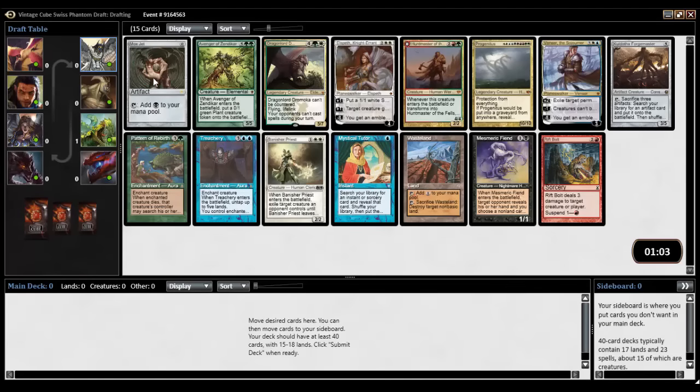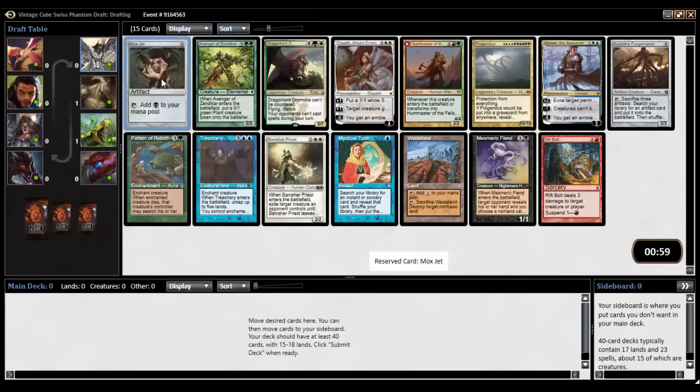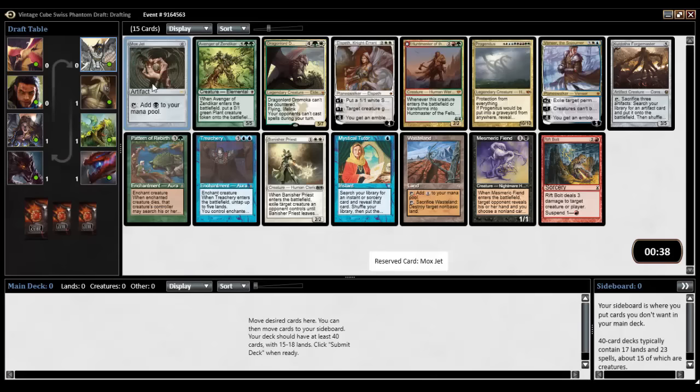All right, here we are pack one pick one — we've got ourselves a Mox Jet. That's pretty hard to pass up because it's just fast mana. There's an Avenger of Zendikar, Dragon Lord Dromoka, Elspeth, Huntmaster, good old Progenitus, Venzer, there's a Wasteland. There's some good stuff in here that I would like to pick up when I know what I'm in, but I'm not going to pass up a Mox Jet. It can go in literally any deck just to be ramp, and then it can go in a deck where I'm playing black just to be that much better. We are taking it.